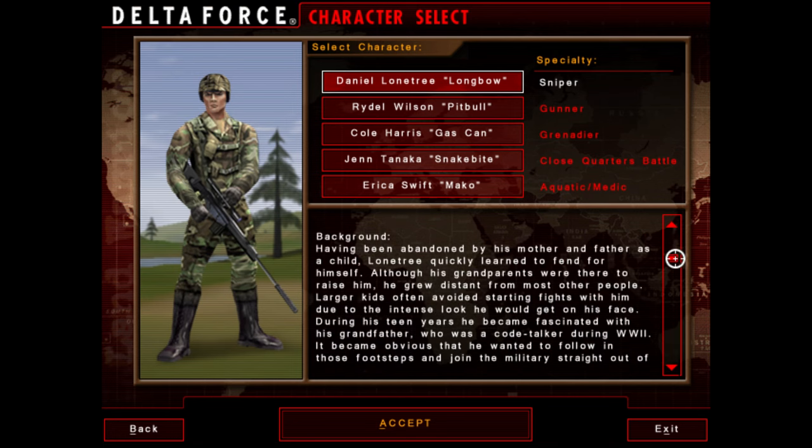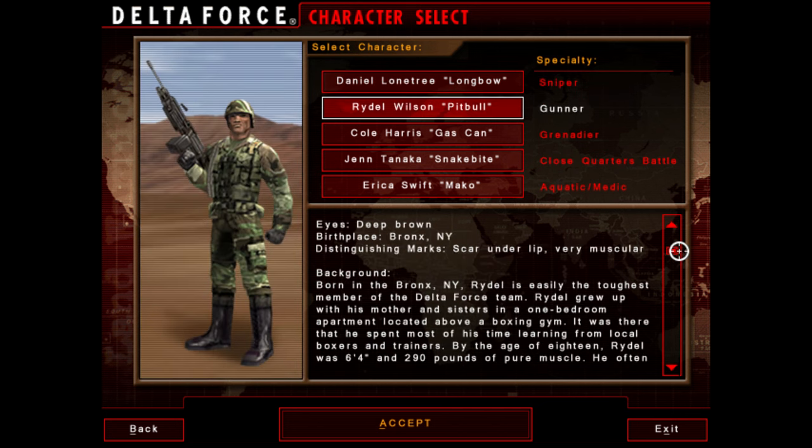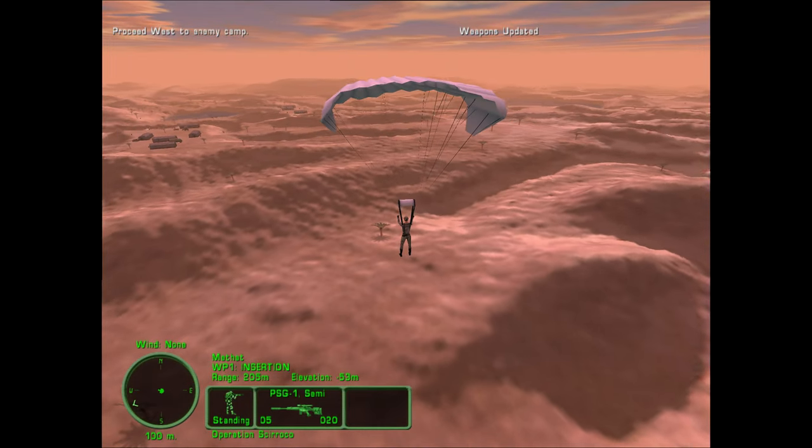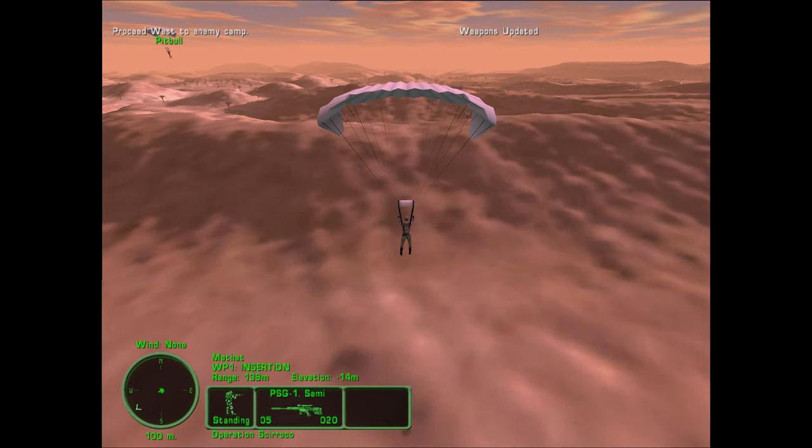There are new character designs — you can choose which soldier you play as. Each one has a background: their army service, specialization, where they were trained, and distinguishing marks such as tattoos or injuries. In theory, each character should have a unique campaign or at least unique missions to fulfill.